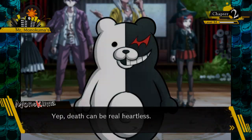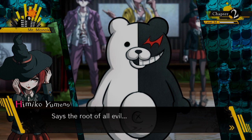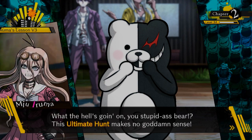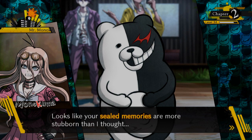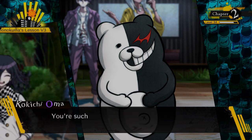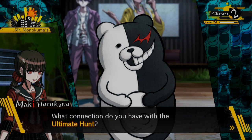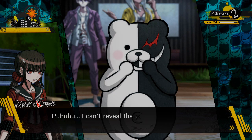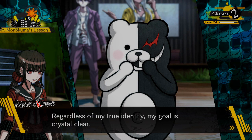Monokuma appears again: 'Looks like you guys simply got your memory back. Looks like your sealed memories are more stubborn than I thought — just one use of the flashback light wasn't enough to restore all your memories.' Kokichi accuses: 'You're such a terrible liar — you totally did that on purpose.' Interestingly, Kokichi can tell when other people are lying because he's such a good liar himself. 'What connection do you have with the Ultimate Hunt?' Monokuma: 'I can't reveal that until the end of this game.'